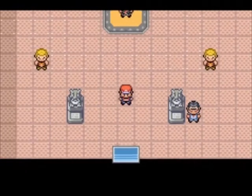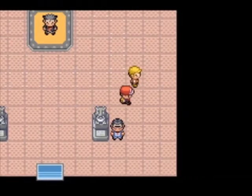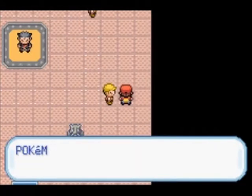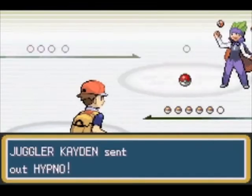Let me just point out that this gym looks pretty simple, but there is an invisible wall to get to the Gym Leader himself. So you have to find your way, and that's what I'm here for. First things first, we're just going to battle all these trainers.